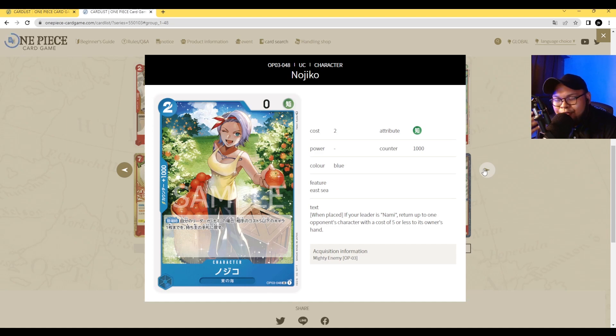Next up is Nojiko. Great, great artwork — top-tier waifu level. She's 2 cost, 0 power with counter 1000. Her ability is on play: if your leader is Nami, return up to one of your opponent's characters with a cost of 5 or less back to its owner's hand. This card is straight-up bounce something of your opponent's back to hand. You can return Nojiko with Zef and then play it again if needed, really setting your opponent's tempo way back. There's no reason to not play Nojiko in a Nami deck.